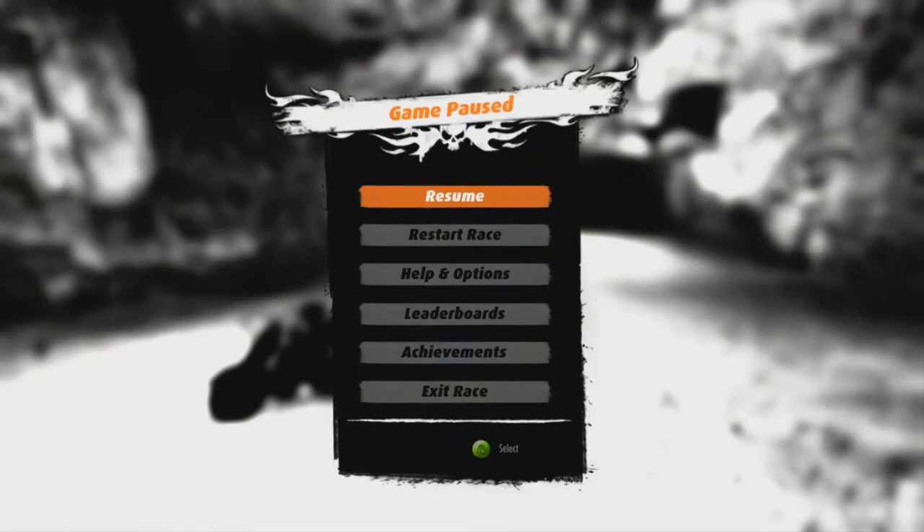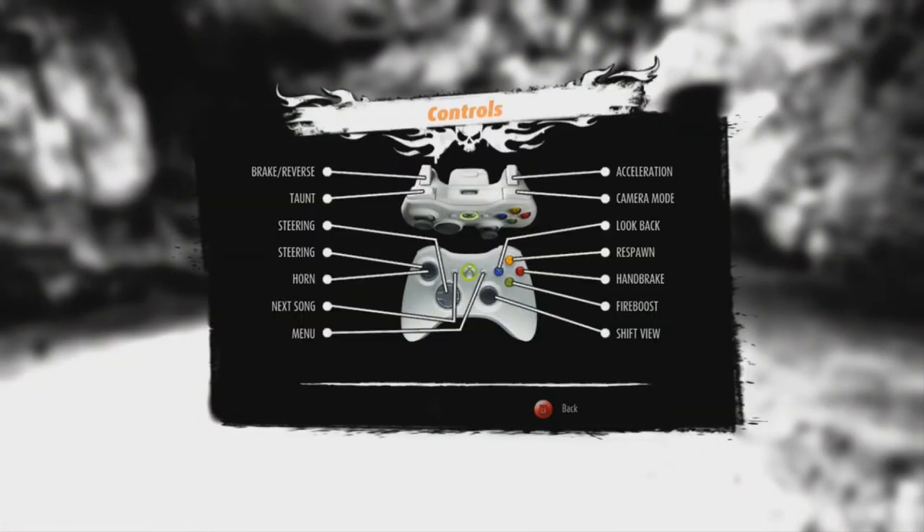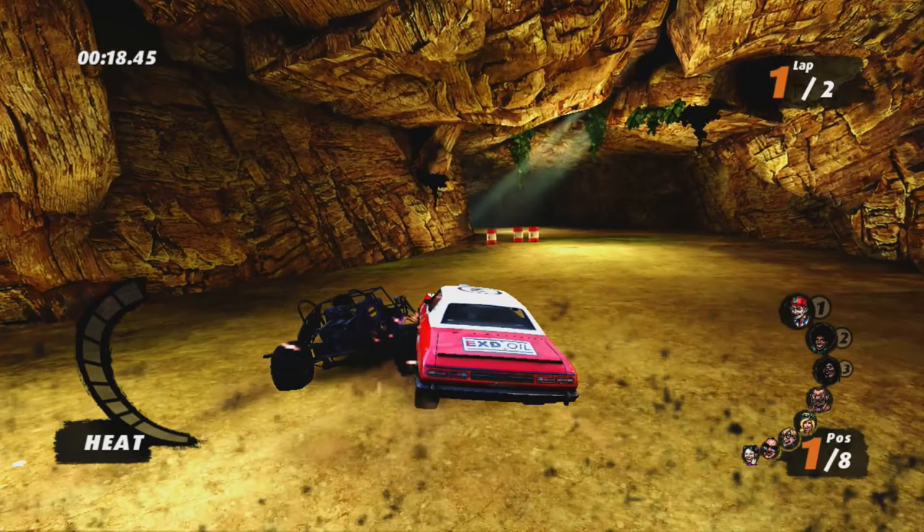I need to know the controls. Brake slash reverse camera, you can taunt. Steering and the horn — don't really need to know about that. Next song. Fire boost with A. Shift the view with that. The handbrake is B, and respawn with Y. Okay, so it seems pretty basic.